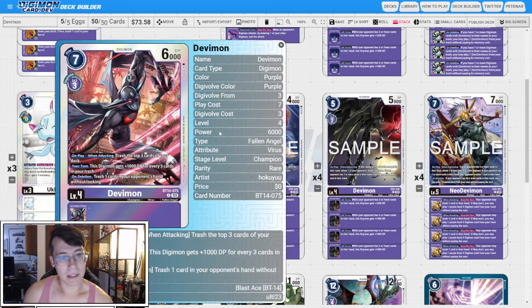I like three copies of BT14 Devimon. On play and when attacking, you're going to trash the top three cards of your deck. Again, we're helping ourselves get Devimons in the trash. Your turn, this Digimon gets 1k DP for every three cards in your trash. On deletion, you're going to trash one card in your opponent's hand without looking. I only have it at three just because it costs three to evo and can feel pretty bad sometimes, but if you get this on the Ukomon promote you kind of have the memory to play with anyway.